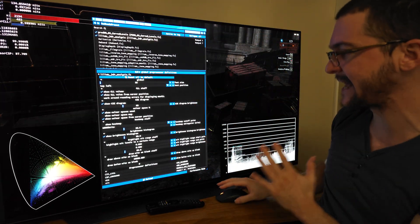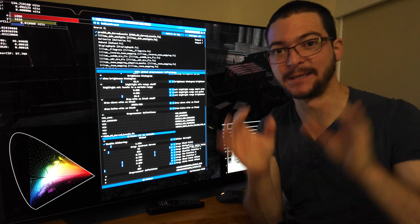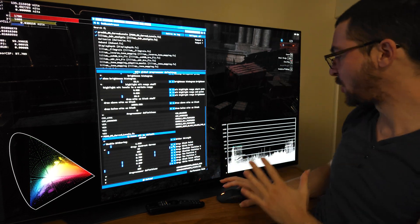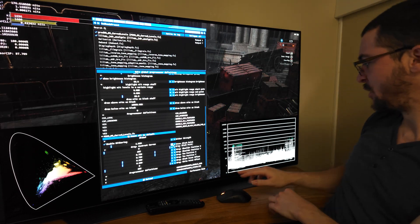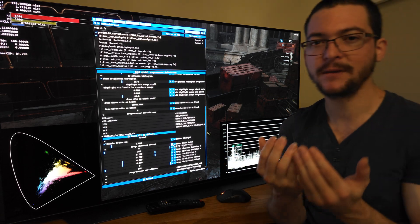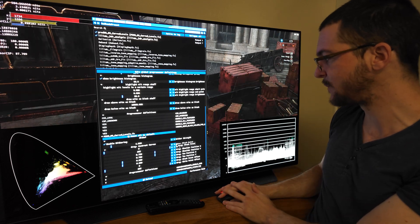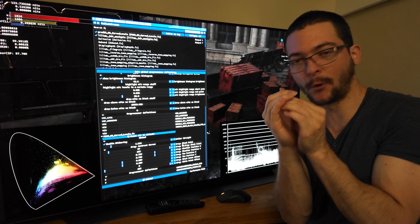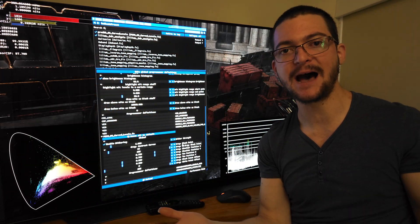Now that you have that set up, all you have to change is the gray black point setting — just increase it from zero depending on the game. At zero, the grayscale line is almost flat, showing the game's information starts right there. Come to the black point and increase it until you get that line starting perfectly at zero. That's it — this is all you have to do.